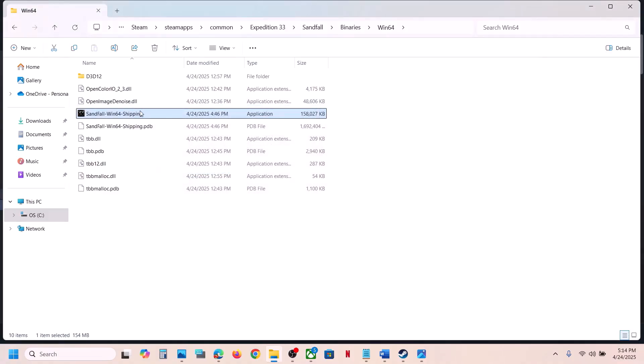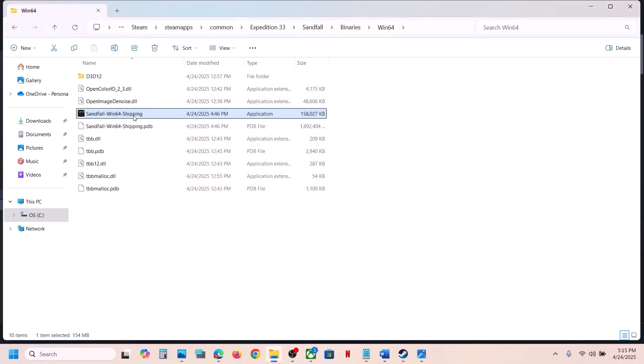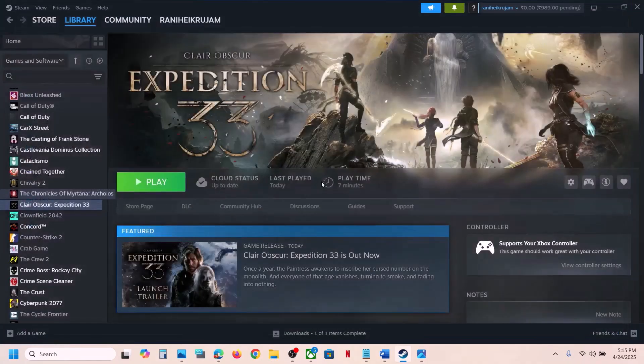Click OK and launch the game by double-clicking the exe directly instead of launching from Steam. If that does not work, check 'Windows 8' compatibility mode, hit Apply, click OK, and launch the game. If still not working, try 'Windows 7.' If still not working, check 'Disable fullscreen optimizations,' hit Apply, click OK, and launch the game. If none of these work, uncheck all these boxes, hit Apply, click OK, and follow the next step.